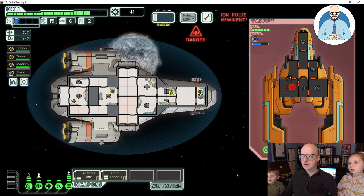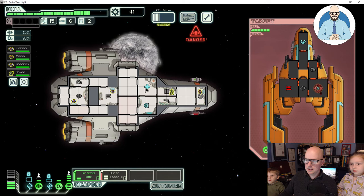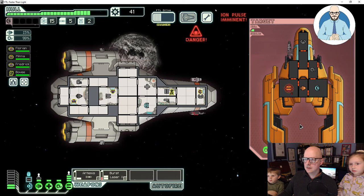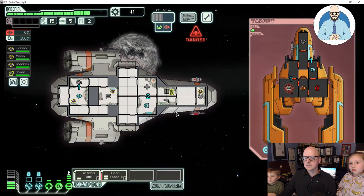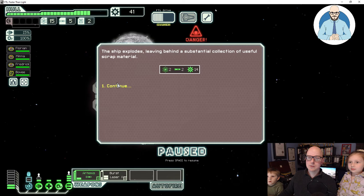They don't have one of those things that can transport to their ship. Do we have one? No, we don't have one yet. These shields have been disabled. Taking a hit — it's fire. The ship explodes leaving behind a substantial collection of useful scrap material — two fuel, two missiles and 14 scrap.